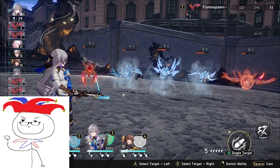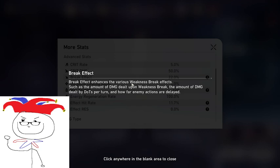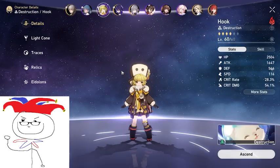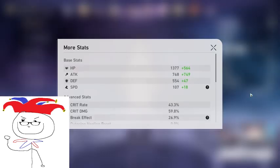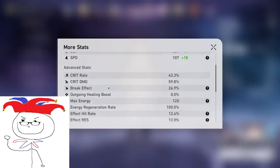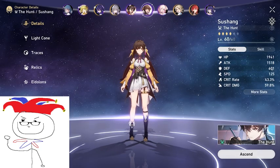Think of weakness break like elemental mastery in Genshin Impact. If you get 100% break effect, you're basically doubling your break effect damage. For the most part, break effect is a pretty useless stat except on characters whose kit is built around weakness break — like Hook, who does a lot of burn damage, and most importantly someone like Sampo. It's probably not as good as crit rate and crit damage, but it might still be a nice substat to have on someone like Sushang.